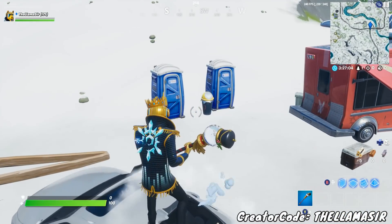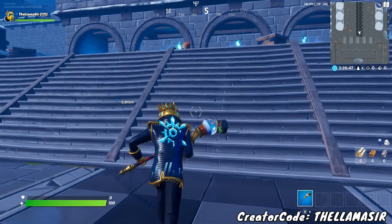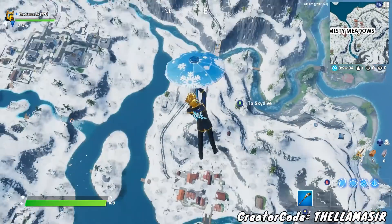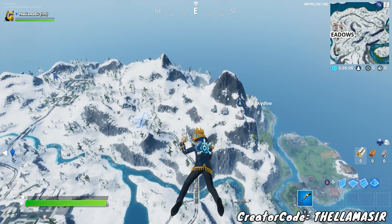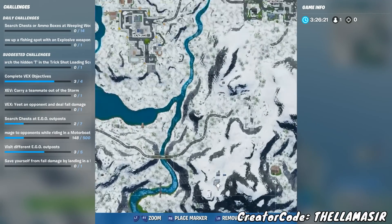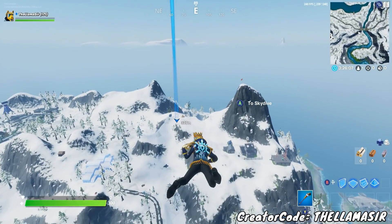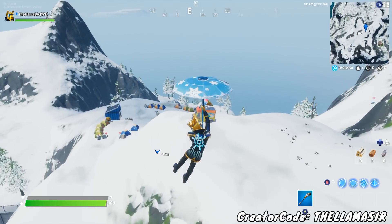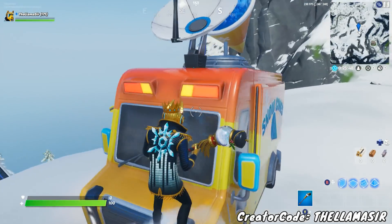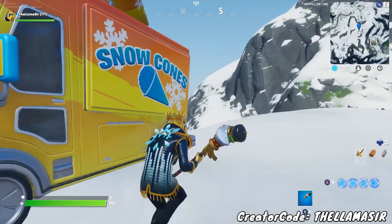If you want a fourth one, there's one to the south of the Forknife truck near the mountains area. If you find Misty Meadows, go to the east directly, or just head to the mountains. This one is the snow cone food truck, which is on top of that mountain near the redacted area. I think it technically counts as a food truck since it's pretty much exactly like the other ones — and who doesn't like snow cones? Those are the four locations.